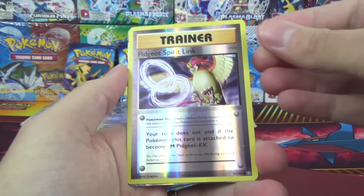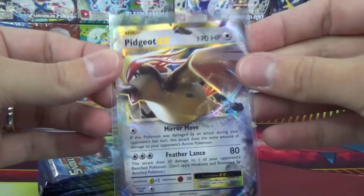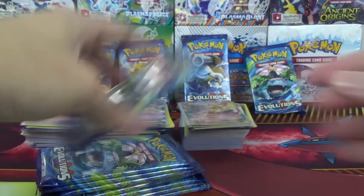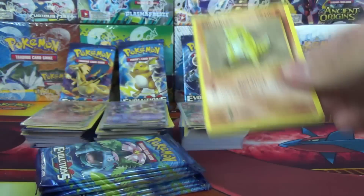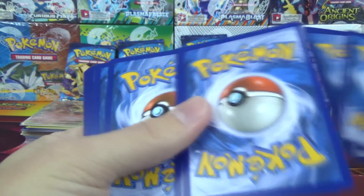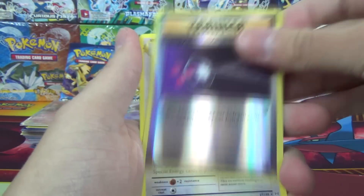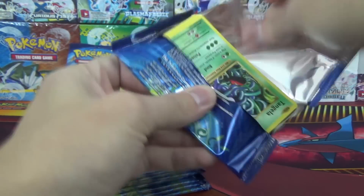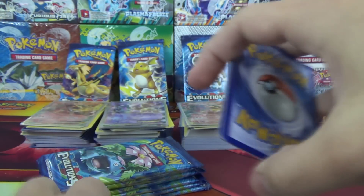On to the Mega Venusaur Pack Arts. Pidgeot Spirit Link Reverse and a Pidgeot EX — Venusaur coming out swinging right away with an EX in the first pack. Metapod, Pidgeot Spirit Link again, Porygon, Energy Retrieval Reverse, and Eradicate, which is trying to see some play — I've seen a lot of streamers on Twitch running Eradicate decks lately. Seems to be a popular deck, especially on streams.